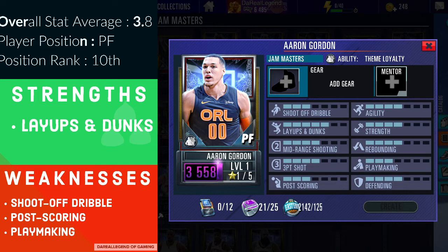Similar to DeAndre Jordan — great rebounder, put-back dunks, fast break dunks, decent agility for a power forward. He actually has a higher agility rating than Kevin Garnett. His three-point shot, if you shoot from the right spots — the sides of the keys, the corners — he nails those consistently. His mid-range is decent too, so with Aaron Gordon you can upgrade him to be a prototype modern power forward who can shoot and rebound, or make him a post-scoring machine like a Shawn Kemp.